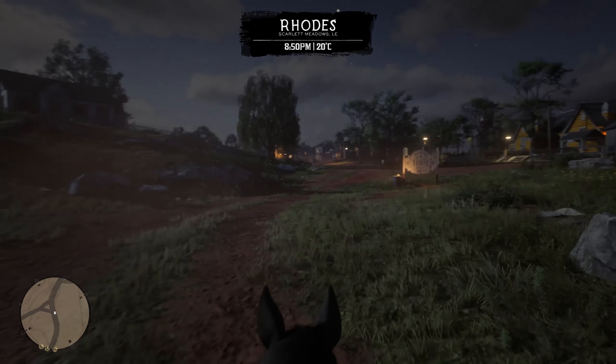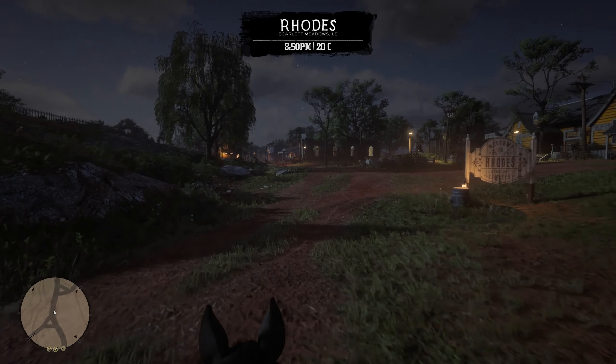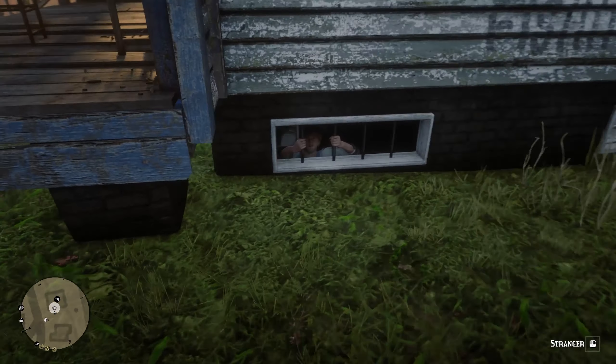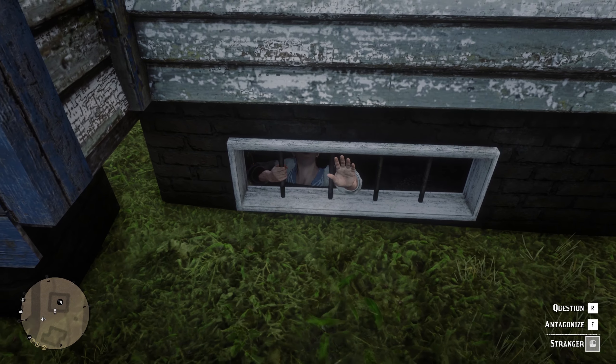When you get to Rhodes you will find the gunsmith house. It's a white house with a bit of blue on it. If you go to the side of the house you will see a basement window.